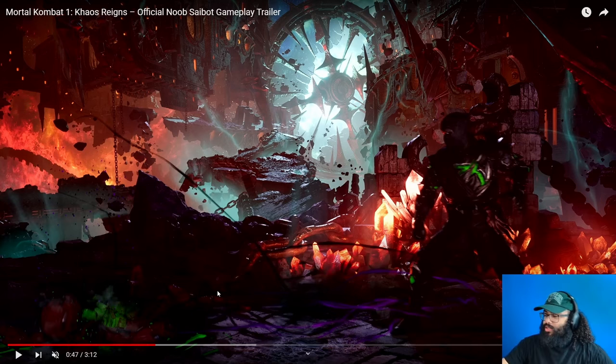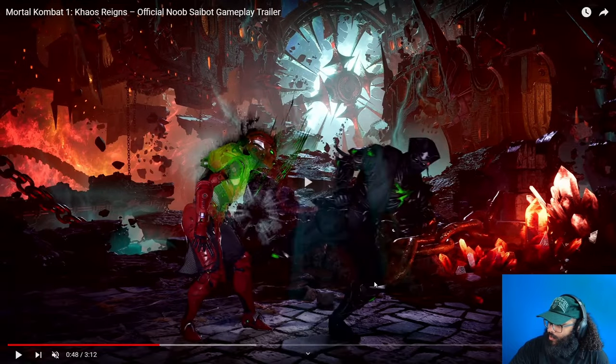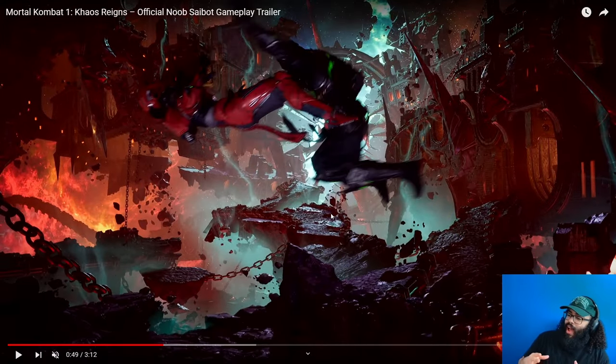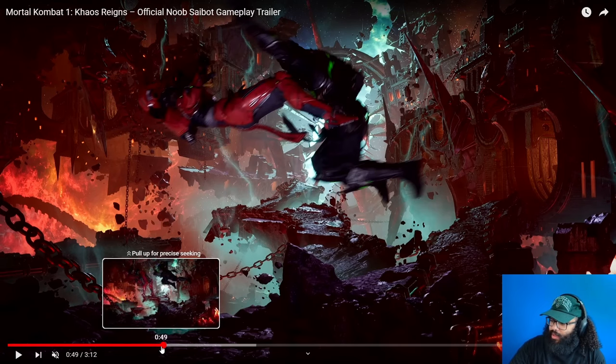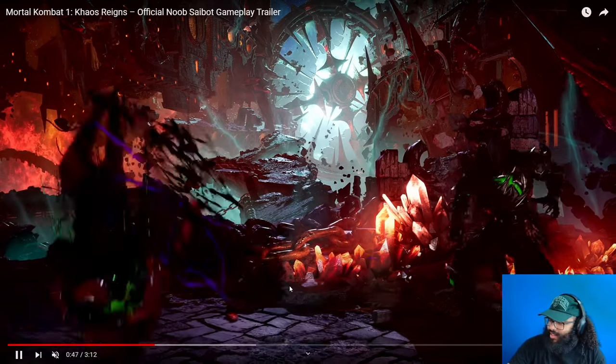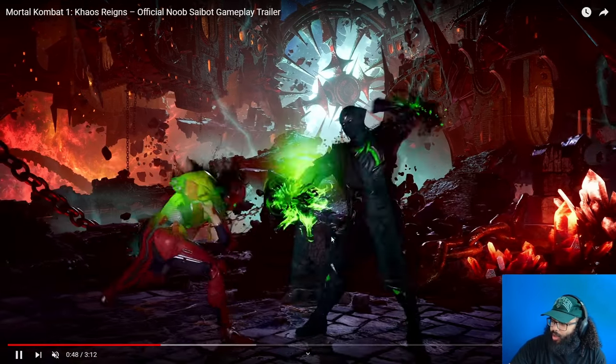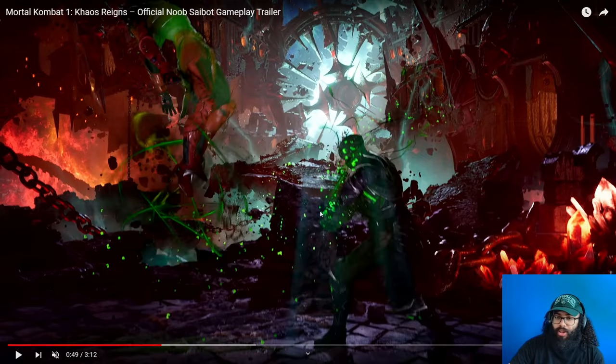When I saw this hex effect, the first person I thought of was M. Bison from Street Fighter. Bison has a move where he imbues your body with psycho power and then detonates it at any time he wants — and it's safe on block. I wonder if this hex effect on Noob Saibot has that same thing going on, where on hit it's a pop-up, but on block it might be super plus. That would be insane.